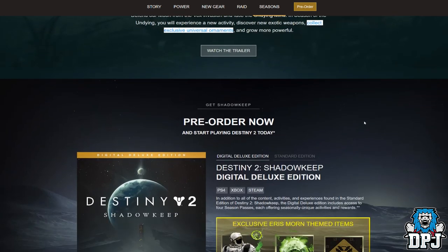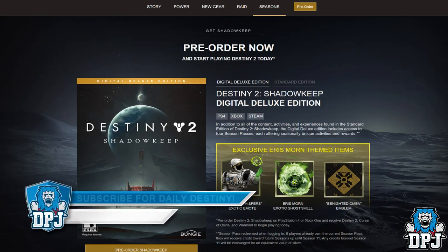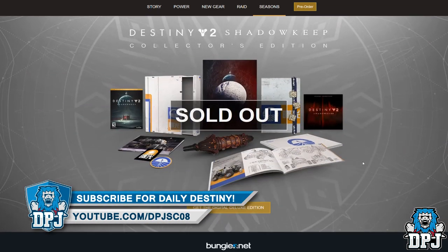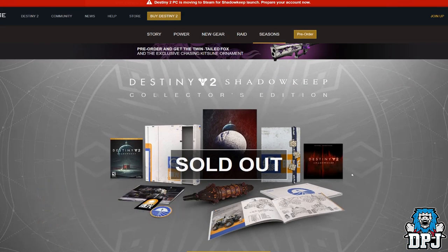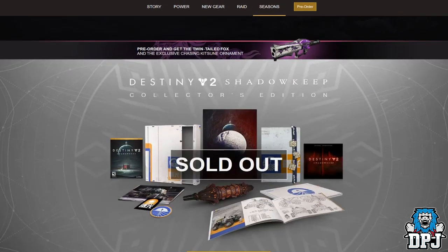Pre-ordering now gets you the Hearing Whisperers exotic emote, the Eris Morn exotic ghost shell — which looks pretty epic — and the Benighted Omen emblem, which looks pretty cool. I do like the look of that Two-Tailed Fox ornament. It's called the Twin-Tailed Fox with the exclusive Chasing Kitsune ornament in the pre-order listing, though in-game it's definitely referred to as the Two-Tailed Fox — not sure what that's about. We'll find out sooner or later.